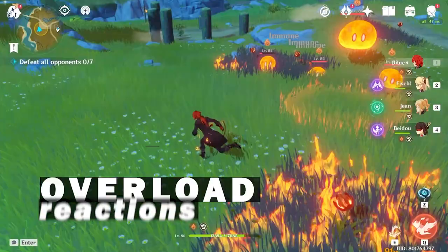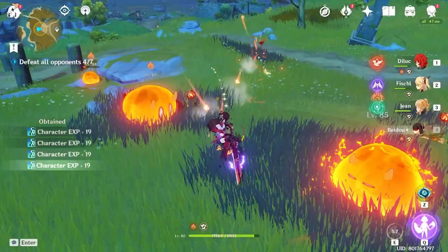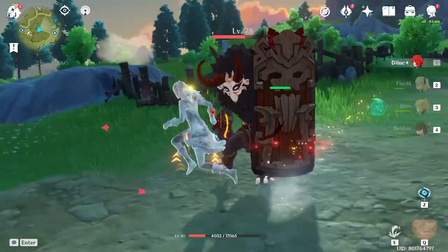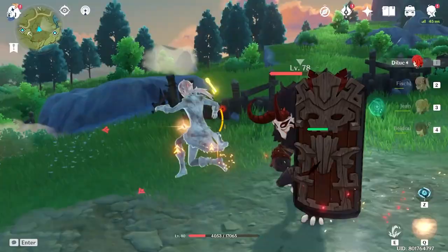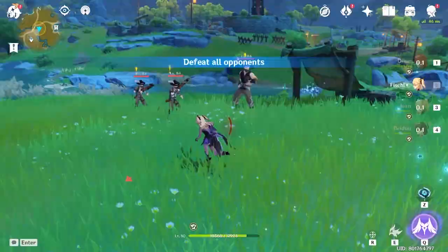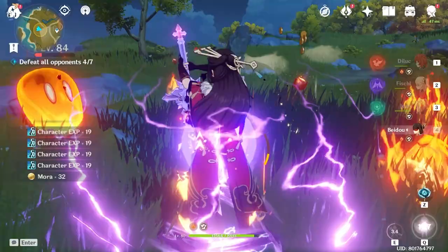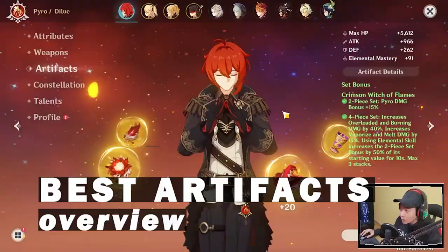Overload reactions are good against shielded monsters and the extra damage from Overload still adds up, though it's not as strong as other reactions. I personally don't like Overload on small mobs because they get knocked back, but against big mobs, Overload is so good that you kill them much faster. Fischl is going to be great with Overload reactions as her bird stays in the radius and Diluc can do damage with it. Beidou is another good support as her Q stays with Diluc, letting him consistently apply Overload without worrying about the bird's radius.